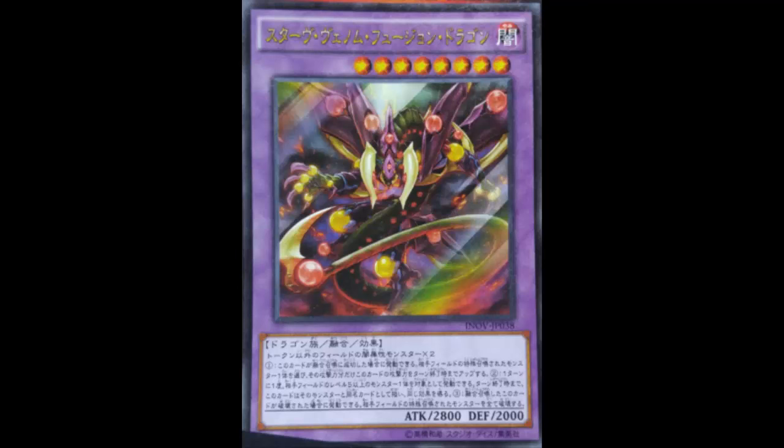The second effect is once per turn: you can target one Level 5 or higher monster your opponent controls, and until the end of the turn this card's name becomes that monster's name and replaces its effect with that monster's original effect. That's pretty powerful. There are plenty of Level 5 or higher monsters you'd love to copy. For example, if your opponent used Ignister to spin something back, you summon Star Venom, copy Ignister, and spin their stuff back.